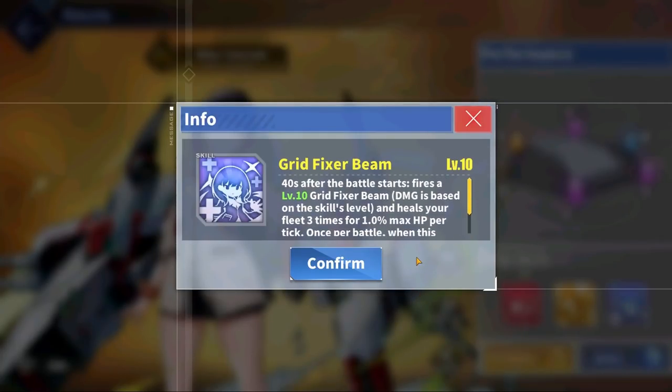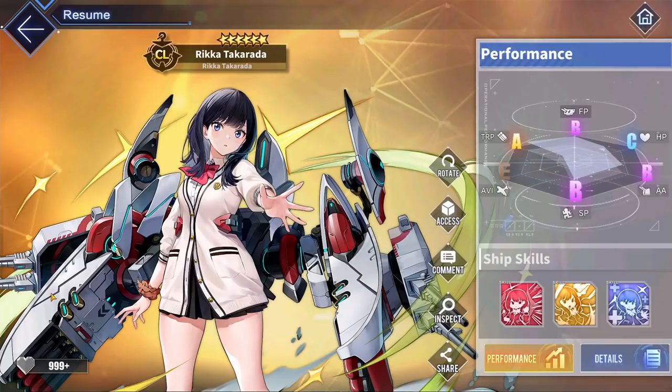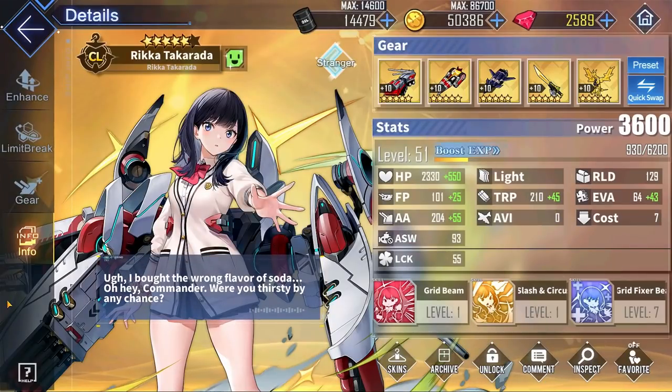Finally, for Rika's blue skill, 40 seconds into battle, she will fire a special healing grid fixer beam that will heal the entire fleet three times for 1% of their max HP per tick. In addition, once per battle, when Rika falls below 50% HP, she heals the fleet, which I'm guessing means that she activates this skill once again. Overall, it's a little bit too soon to judge how good Rika will be because she has some really weird features, but just from her base stats alone, she's looking quite good. Once I get all her stats and skills maxed out, I'll definitely let you guys know how she is.